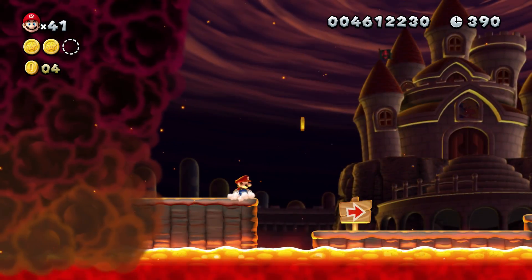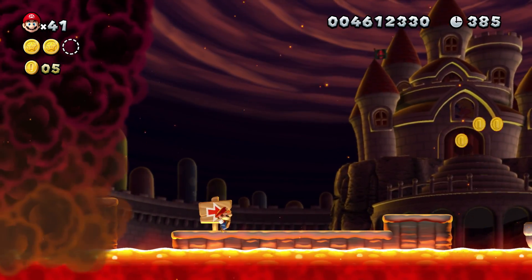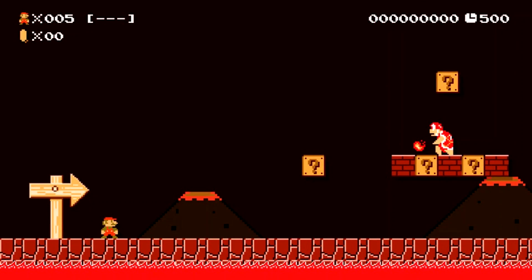It could also have another cool property: deadly gas. This gas could be fun to have as a night theme effect. The volcano theme could also look cool in other game styles.